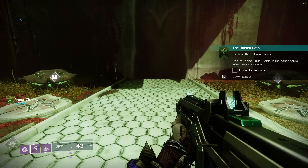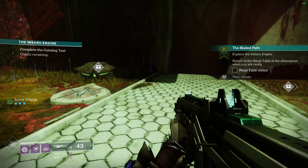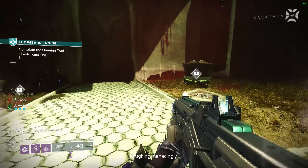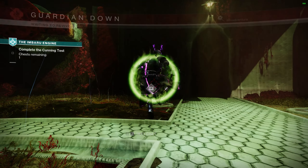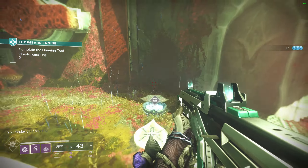You'll start out needing to find two chests, and deceivingly, they'll appear right in front of you. You might think, 'That's it, really?' But if you pick the wrong chest, it'll actually give you Mbaru, which counts down to zero and then kills you. In the lore, that's you strengthening Savathûn with the light and darkness infused Mbaru. If you choose the right one, you don't die and get to continue on.